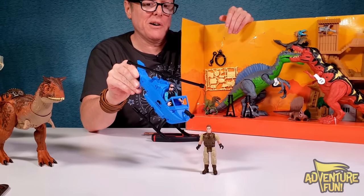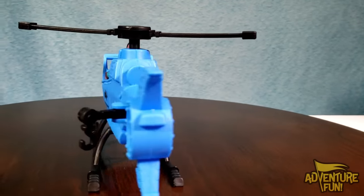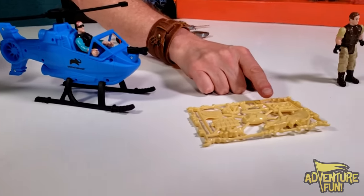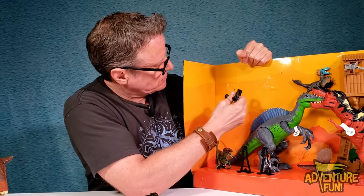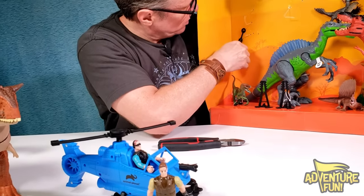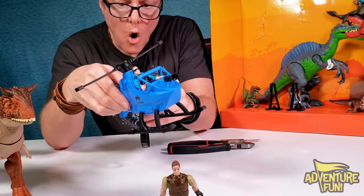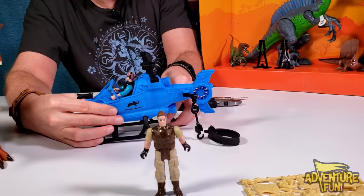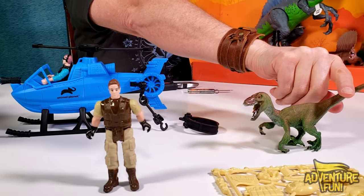They gave you the same accessories as the other set - the scraper, flag, tools. So if you didn't get that smaller one, you'll get them in here. What is this? It's a scooper and also a hook. I think the hook goes right here on the helicopter. Animal Planet doesn't tell you much. We'll put him down and keep working. Who's next - this little dude. Can't move him, looks like just another raptor but that looks cool.